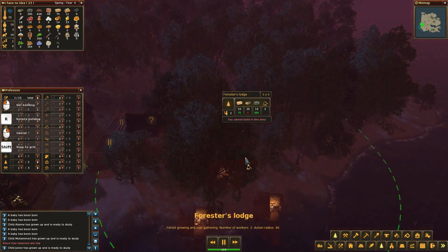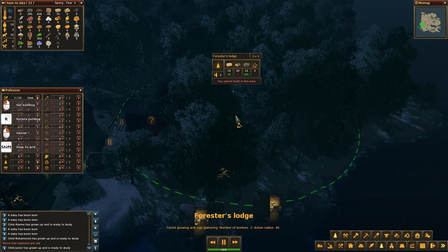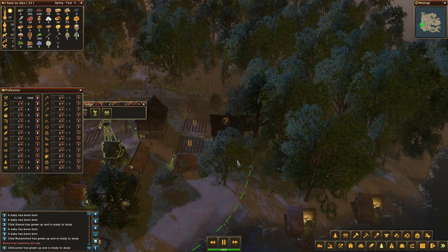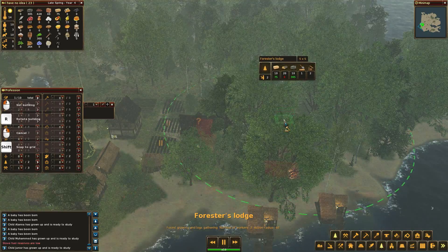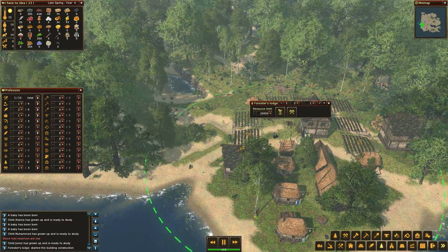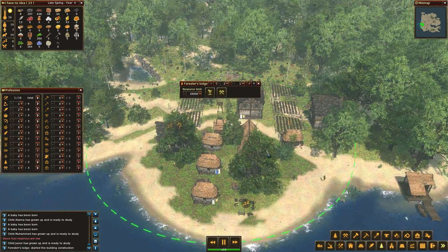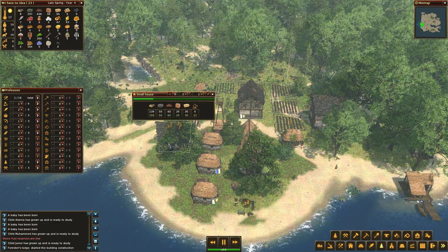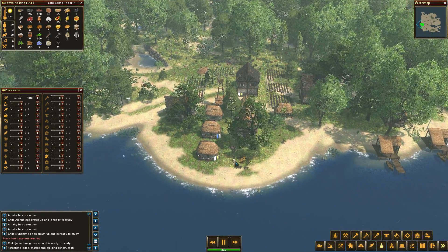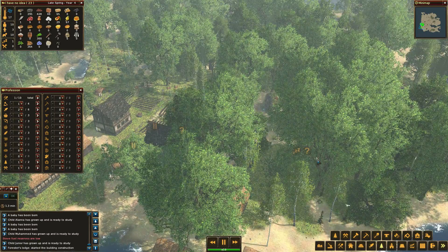I'll set that up to make sure it goes pretty good. Now you go right here. I'll get you situated right. We'll get that going, because who knows. I can clear out all this stuff over here. Keep this clear with the forester, keep that wood coming in. Because I need 11 more wood right here. I do need to get firewood going because I'm out. It's the wood production that's going to kill me.